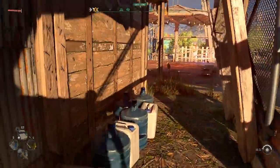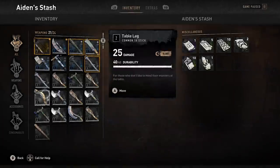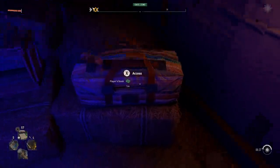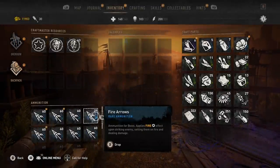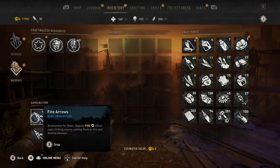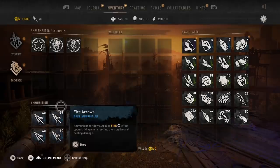Here is how it's going to work. You're going to go to your stash. So we go to our arrows — we have all these arrows. Ideally, we want a stack that is almost full, one away from being full. So we're going to drop the partial stack — drop all those. Now we only have full stacks. We're going to take one away from the first stack, just one. Okay, now we've got 59.